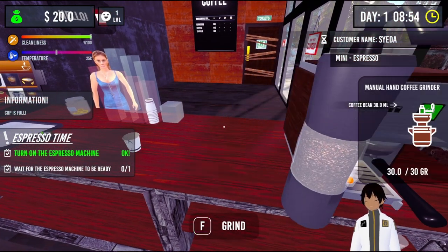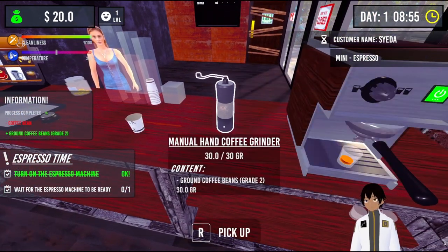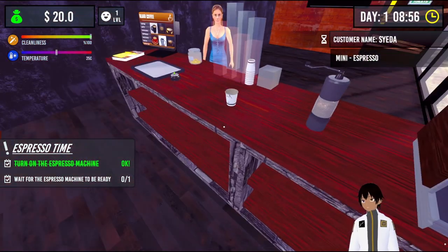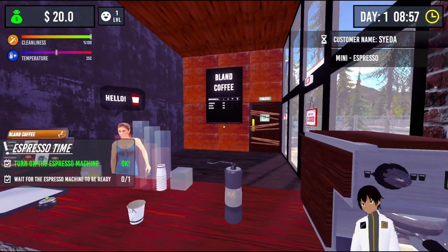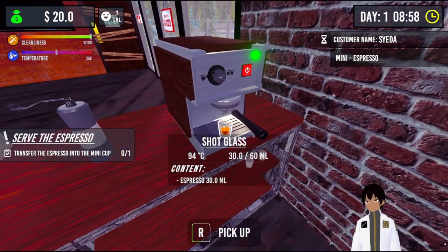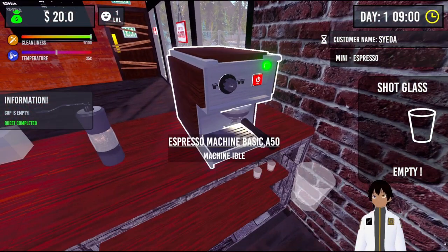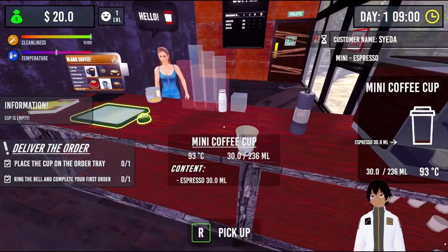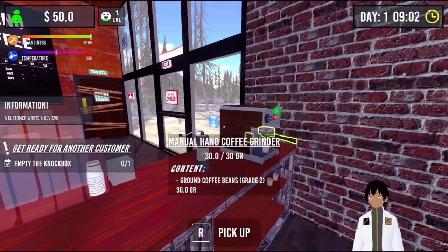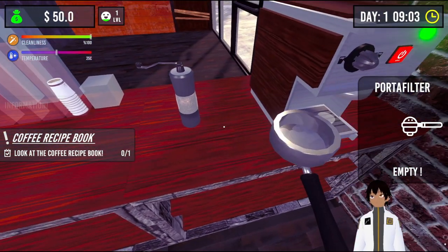That can go on the shelf. The grinder can be picked up and we can spam to grind. Now we wait for this to finish, which should not be too long. We have the shot glass which we'll pour into the cup. We'll put the cup on the tray. Can't forget to empty the portafilter after it's been used, which goes in the knock box. And that's done.